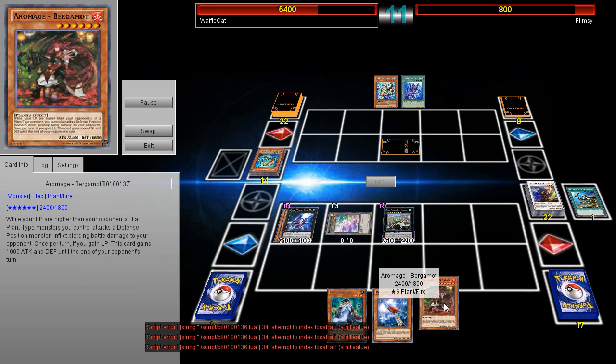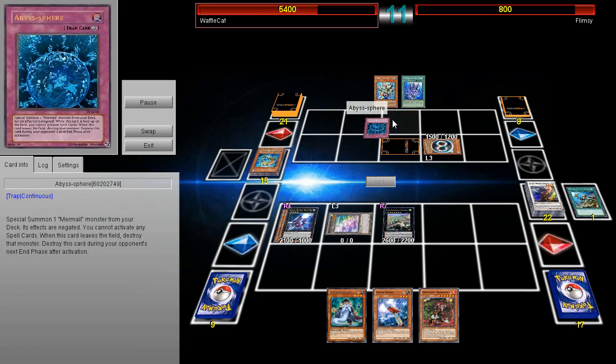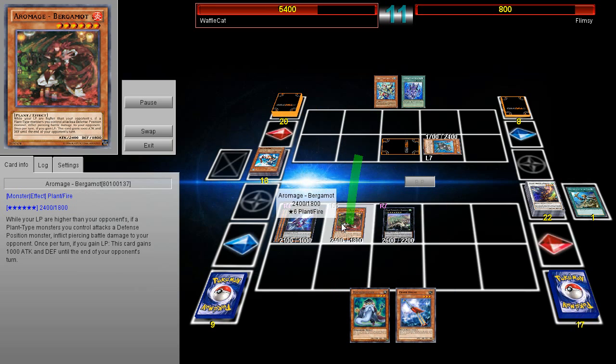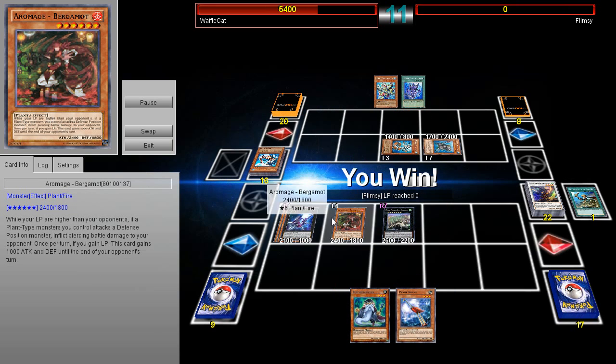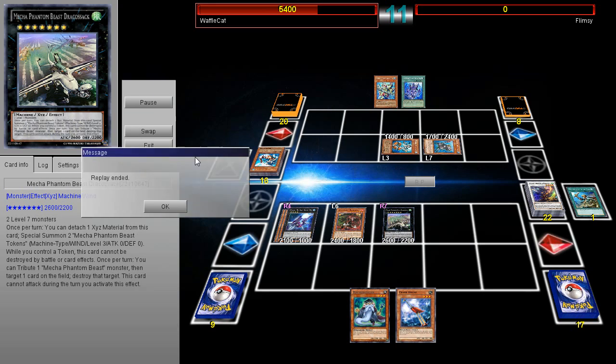He's going to go ahead and then have a Bergamot over here. He goes ahead and Draco Sacks the back row, which is an Abyss Sphere. Then it's going to bring out Lin. Lin is going to bring out Abysstius. He's going to Tribute one for Bergamot. And Bergamot does do piercing damage — and that's actually how he wins the game.